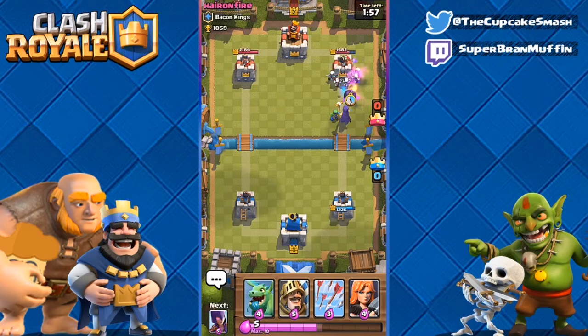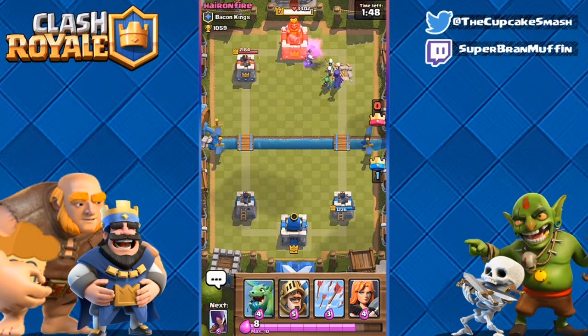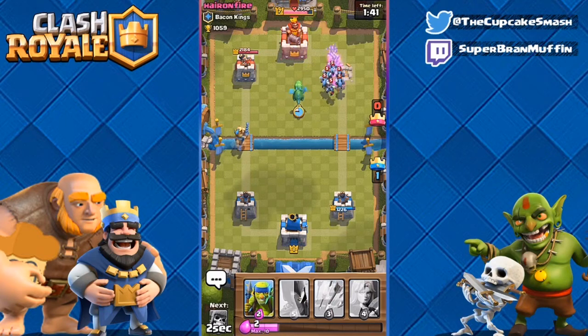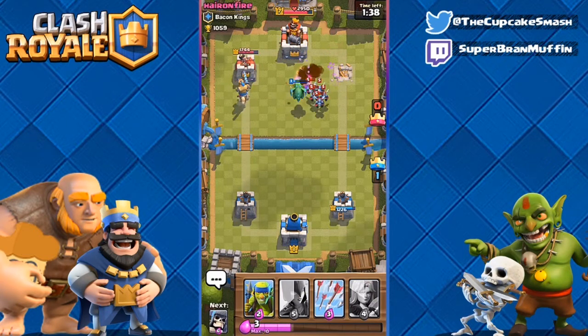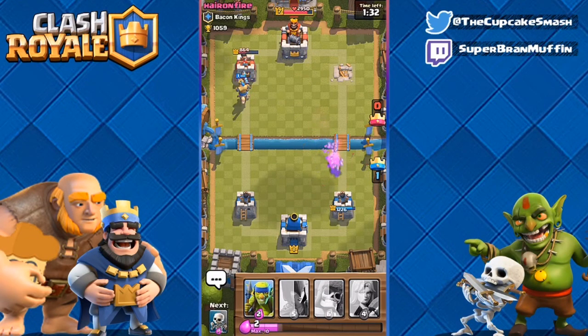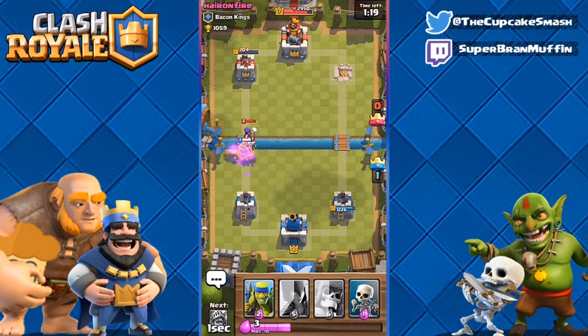Get the giant skeleton to the tower — yes! Now the skeletons are doing work with the witch and that bomb — 100 damage, tower down! 150 left on the clock — based on tower health it looks like my game. He throws a minion horde but right where I'm placing my baby dragon. My prince is gonna get to his tower but I need to arrow to help out my tower. I'm dominating — I almost feel sorry. Is there a sorry command? No sorry command. Let's take care of that witch with a valk.